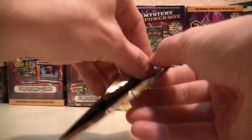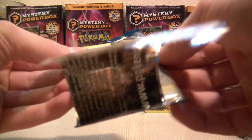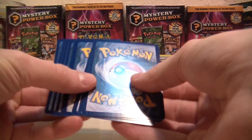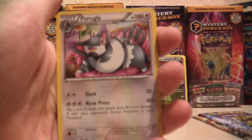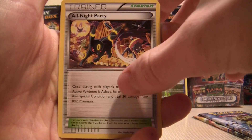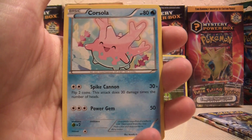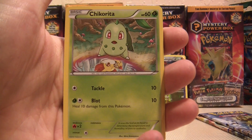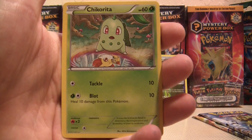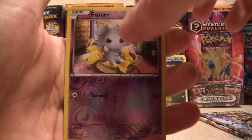Let's go for this Gyarados pack. Purugly, Scizor Spirit Link, All Night Party — ooh, All Night Party — Ferroseed, Furfrou, Corsola, Chikorita looking very confused, a C-dot, Reverse Espurr, and for a rare a regular rare Seismitoad. Not the greatest. Oh well.